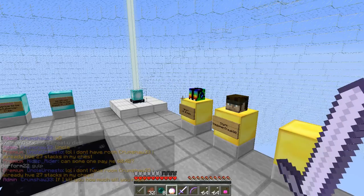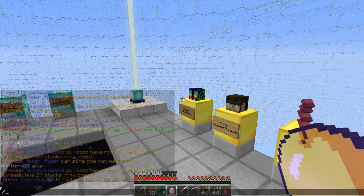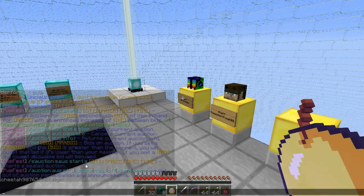Now to auction stuff, you need to hold the item that you want to auction in your hand. This would be an enchanted golden apple. Now do slash auction, and here it tells you how to auction.